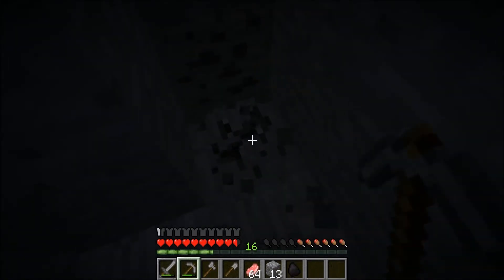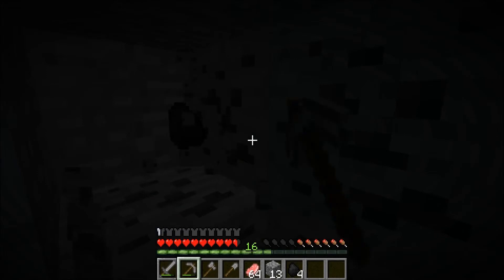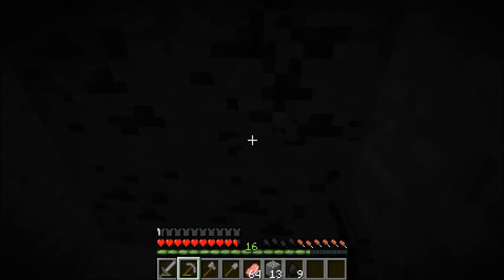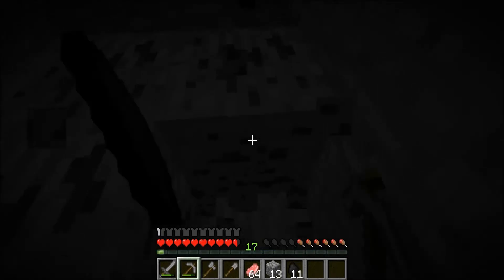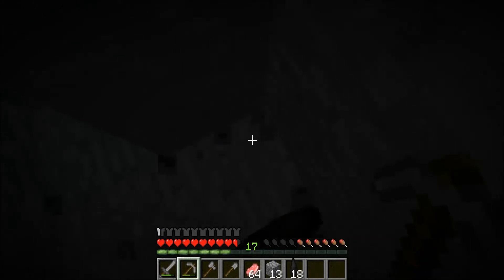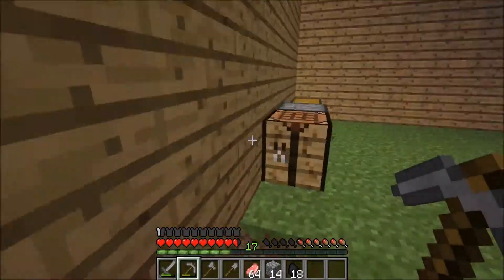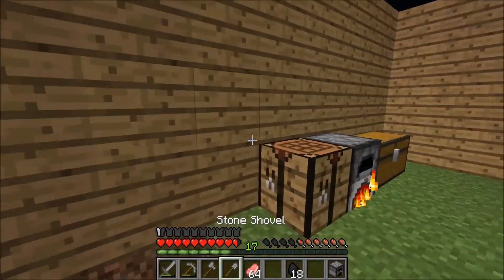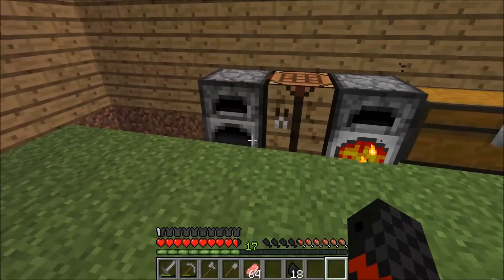We got some actual coal! What I want to do is build a nether portal so I can collect a ton of nether quartz, which I can get a ton of XP from — you get a ton of XP from nether quartz. I can hear that lava just bubbling. Hope it doesn't burn down my house — that would suck.